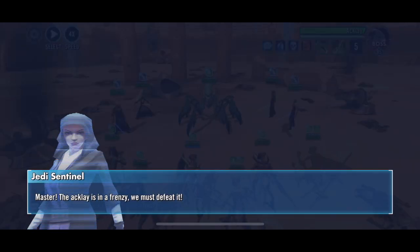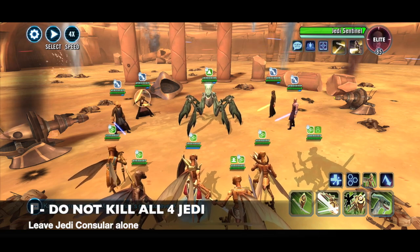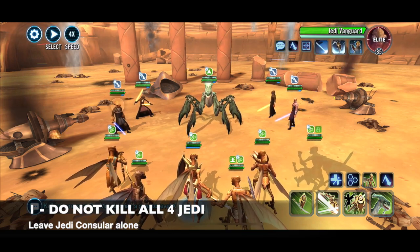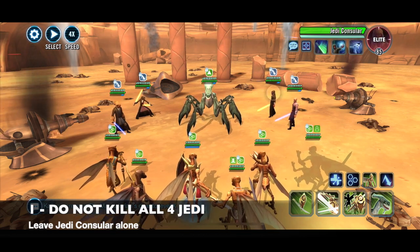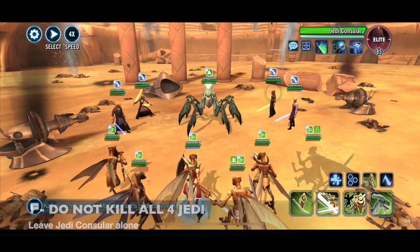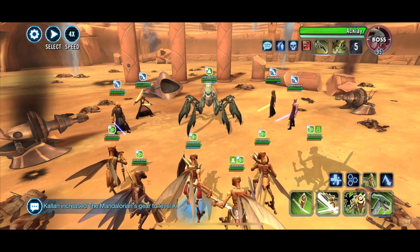Tip number one: do not kill all four Jedis — they will respawn. Do kill or ability block the two on the left and Ima-Gun Di on the right; leave Consular alone. How do you ability block? I'll go through that in a moment, but those are the only three to worry about.